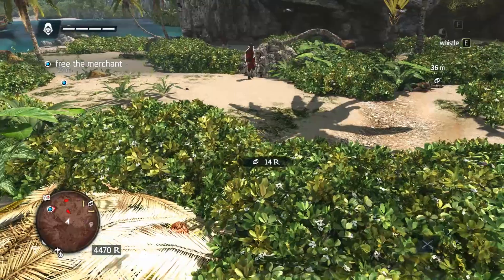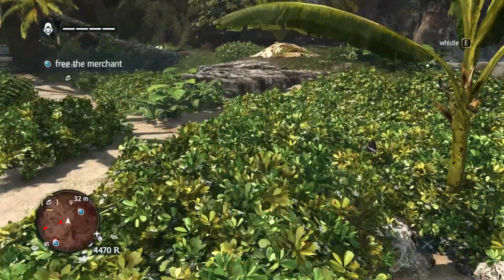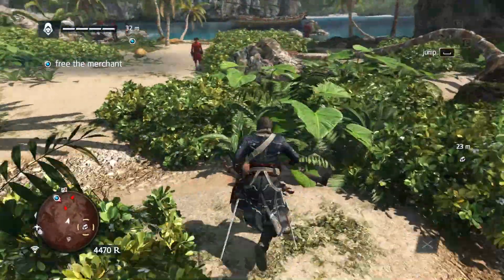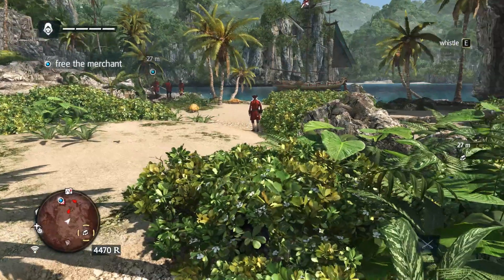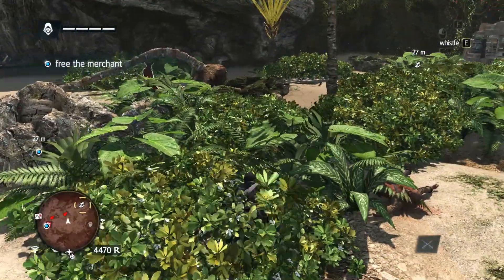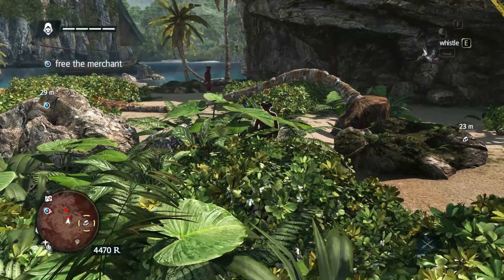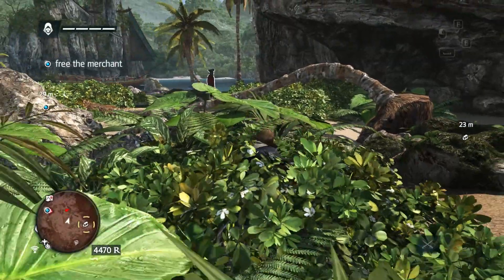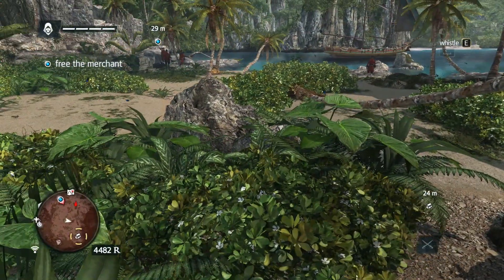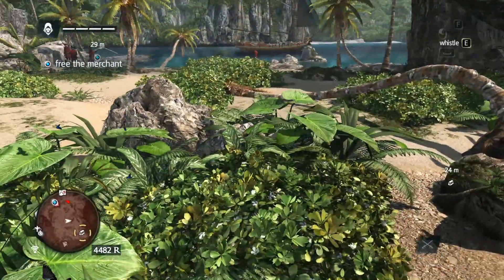We'll loot him. Fourteen reales, no ammunition. Damn it. Now, while that guy's there, we're going to move around here a bit. While he's not looking, we'll step across here. Wait for him to come back. Which way is he going? Come back here. Come on, into the bushes. There we go. Loot him. He's still got no ammunition. Now that guy down there on the right, between us and the boat, is the next one that we want to get. Take a look at his patrol route.